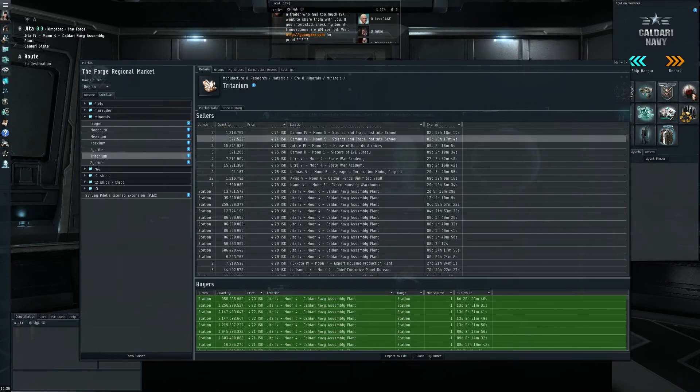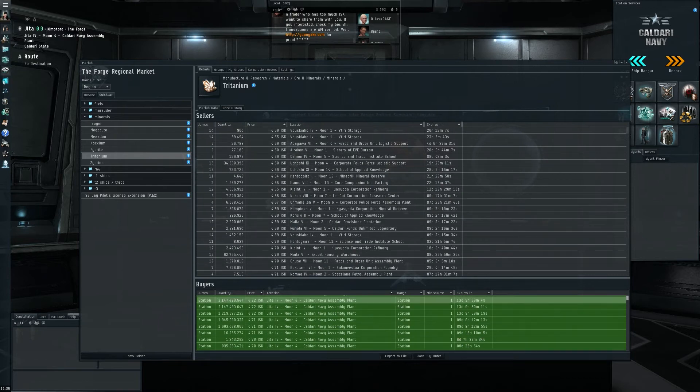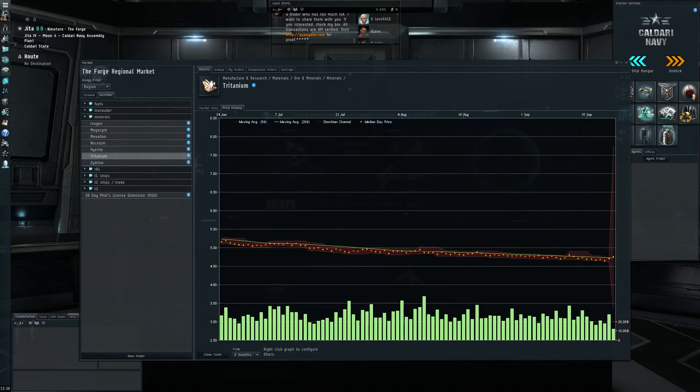It's really going to be hard for Tritanium to break the 4.7 barrier because someone just put up so much in buy orders that they basically created an artificial bottom. It's going to be interesting to see if whoever made that investment, it's going to work out. I suspect it might — if they can create a bottom all on their own, because so much Tritanium would need to come to market just to fill those buy orders.